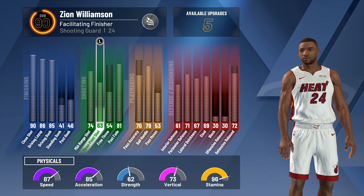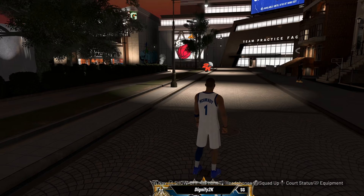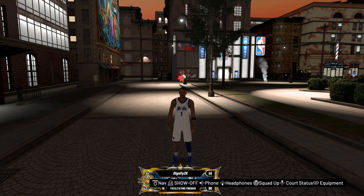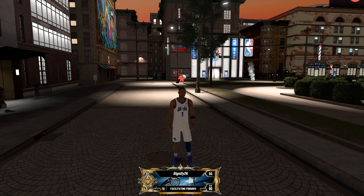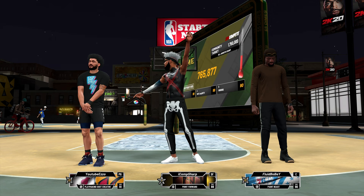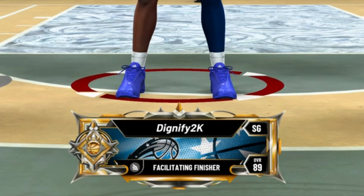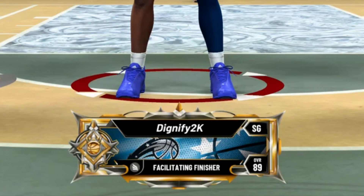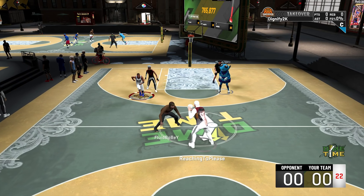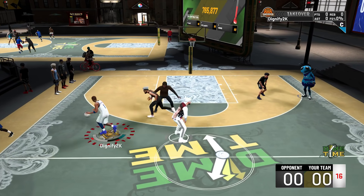You'll see in the gameplay, I know the three-pointer seems low, but you guys will see how consistent it truly is. I don't even have max badges yet, but if you do enjoy the video and you're enjoying this build and the new legend builds, make sure you go ahead and drop a like. This is like day 13, so we're going crazy. But without further ado, the new facilitating finisher — we're going to do the T-Mac. Normally I wouldn't be bringing out these builds until I at least max out the badges. This is only at an 89 overall facilitating finisher and I'm not even close to being maxed out, but these gameplays are too nasty not to include.